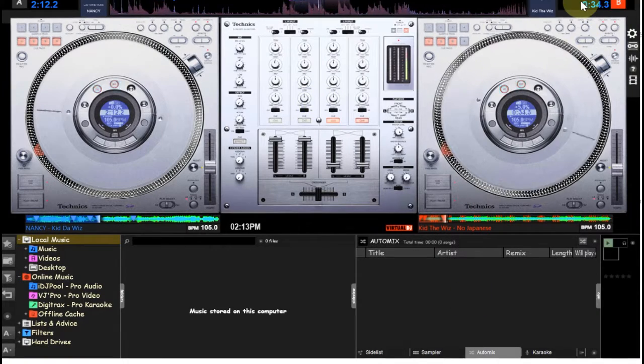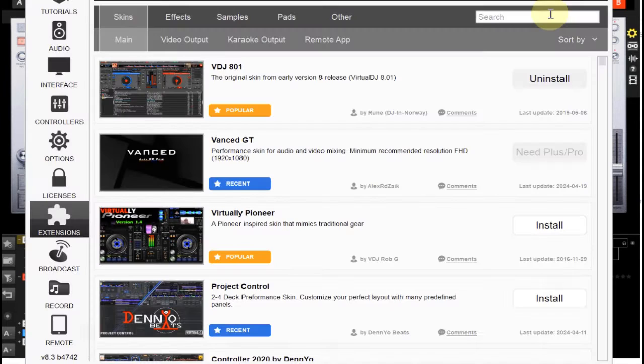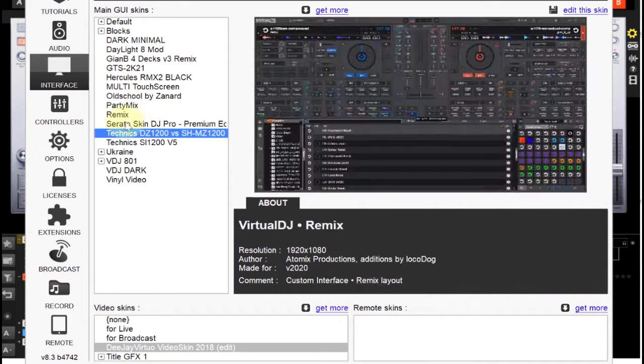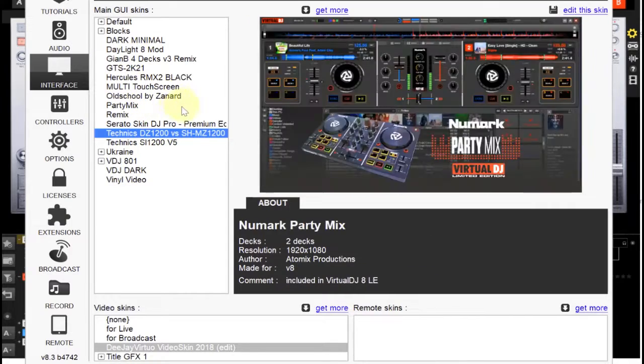Once it is already there, the next thing you do is go back to your Virtual DJ software. You will now go to the settings — in my case I use Shift to open it. You go to your interface here. You can see them — look at the one I just pasted there, you can see it here. You can select it, or any other one that you want. So that is how you do it.